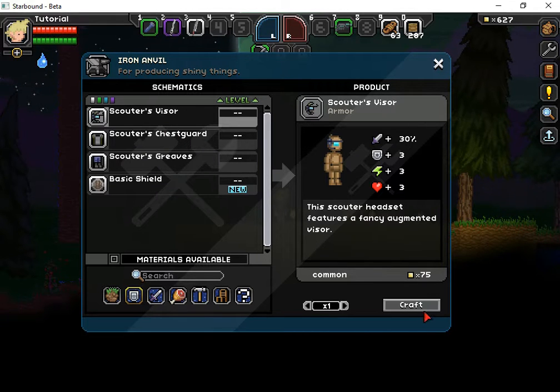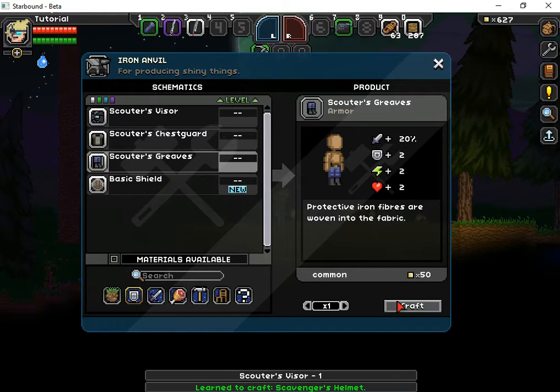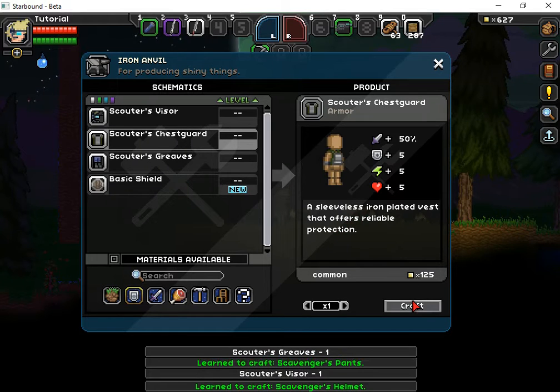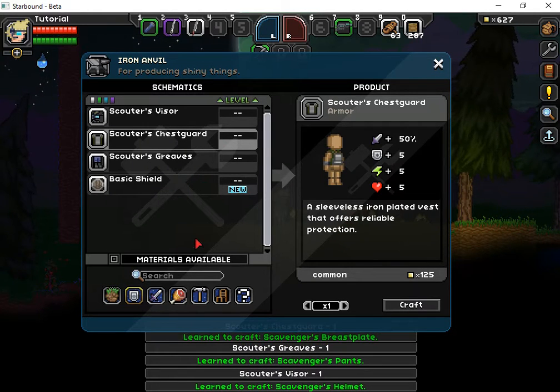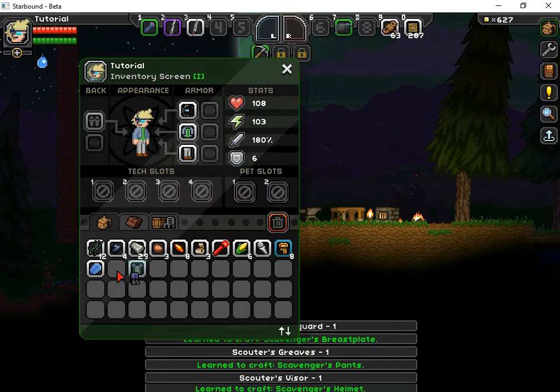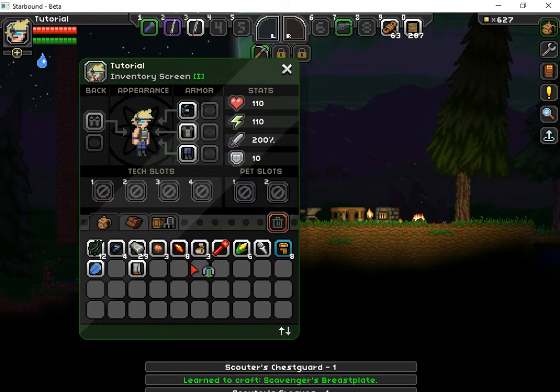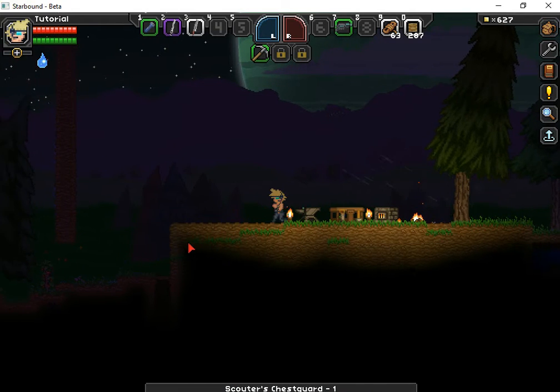Once you do craft them you should have your basic armour. Once you do, click equip and swap it around and now you should have an armour like this.